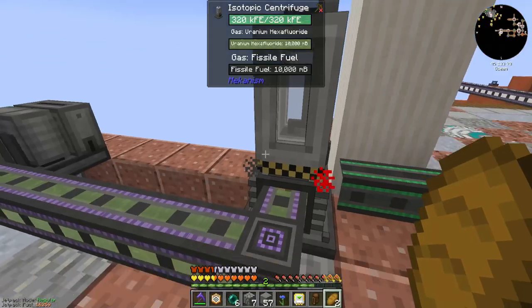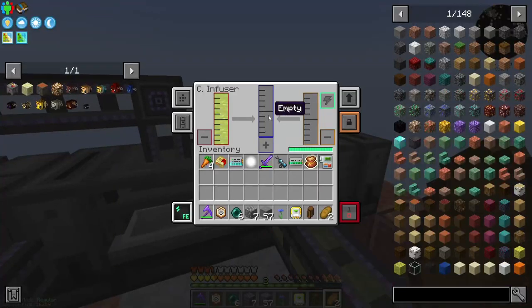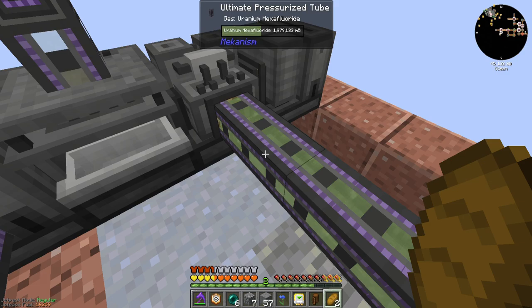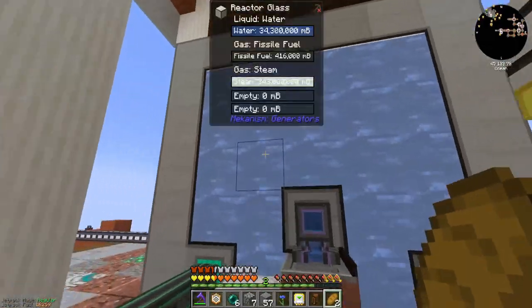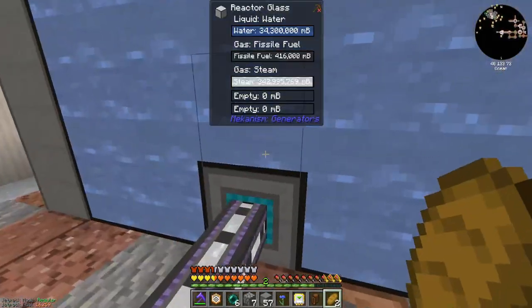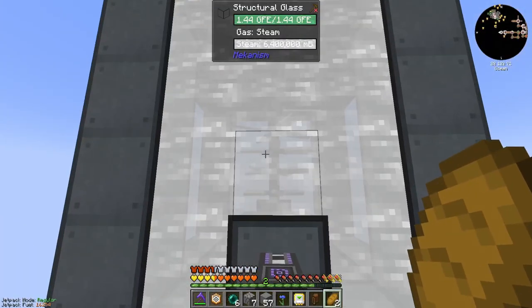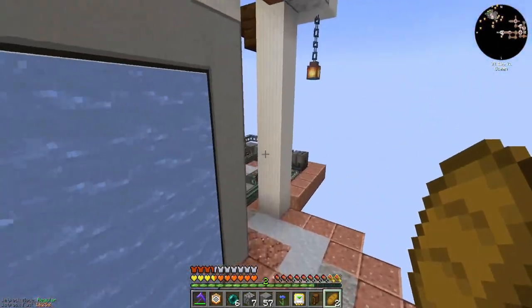We've got a decent amount of fissile fuel still processing, and enough backlog of hexafluoride, but you can see it's slowly creeping down. That's going to slowly drain our fissile fuel, drain the fuel in the tank, greatly reduce our energy output, reduce the steam, and eventually we'll run into the same problem we had originally — no power.